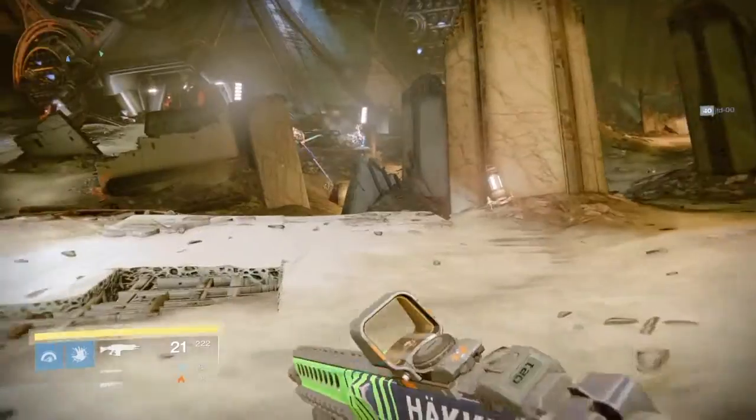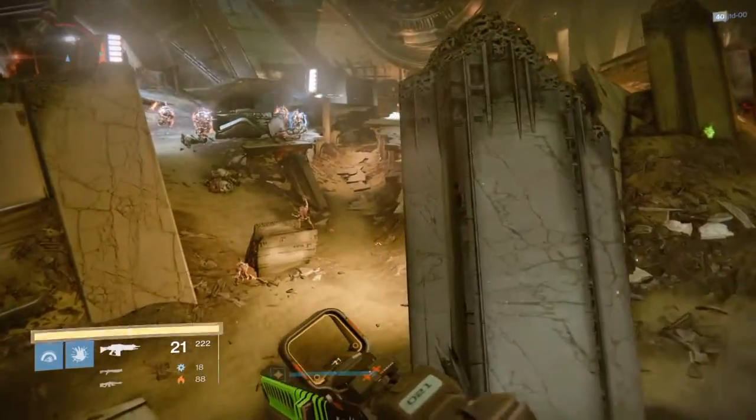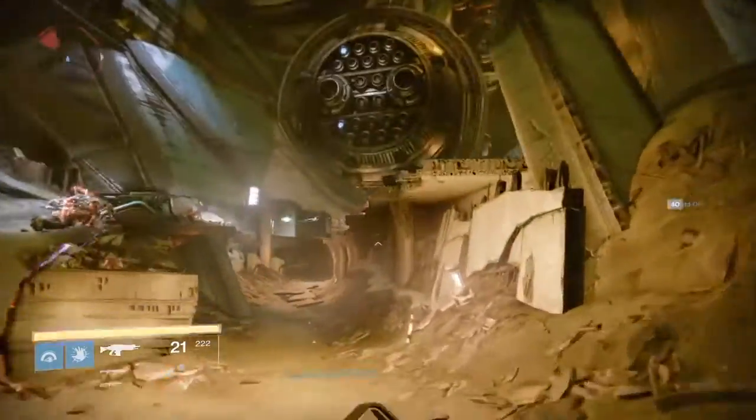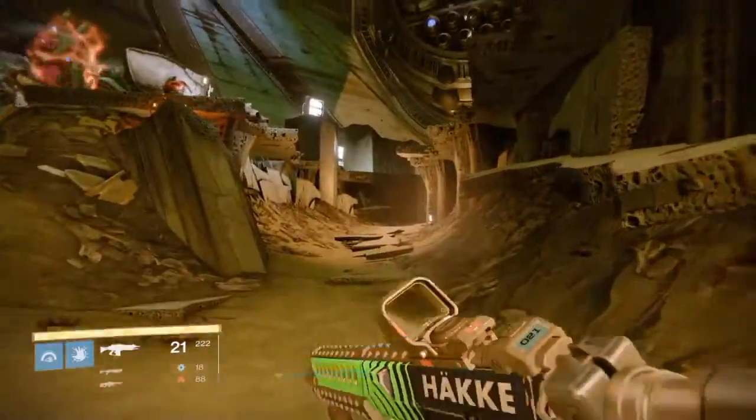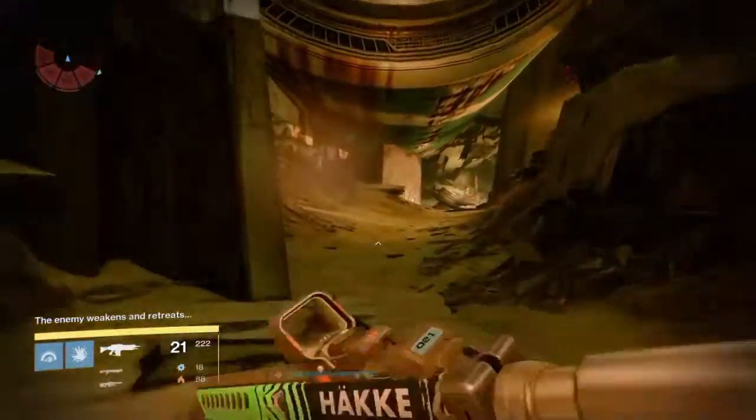When you spawn into this place — the Dreadnought — you want to run straight ahead and there will be sort of like a ditch area. You want to go straight through here. There'll be a load of people fighting Cabal versus Fallen out there.